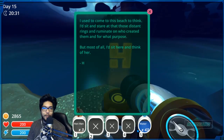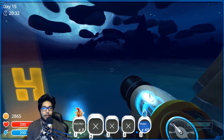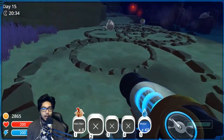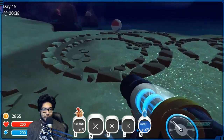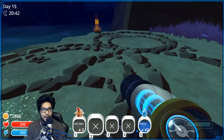'I used to come to this beach to think. I'd sit here and stare at those distant rings, then ruminate on who created them and for what purpose. But most of all, I'd sit here and think of her.' Okay so we can't get over there yet. I know who created these — alien slimes! They've come to probe the slimes.